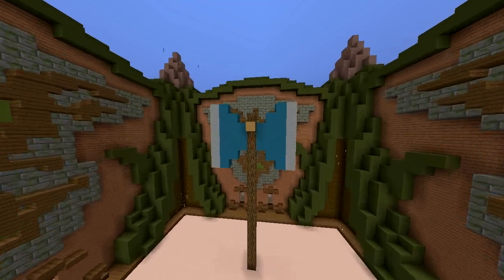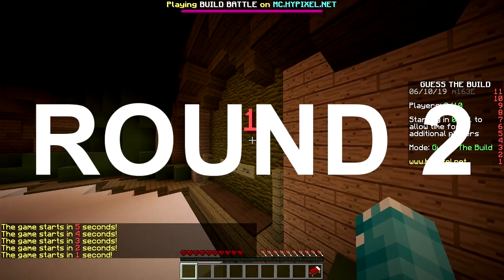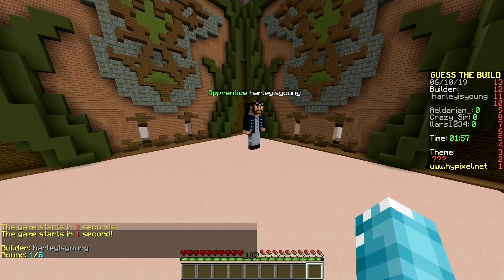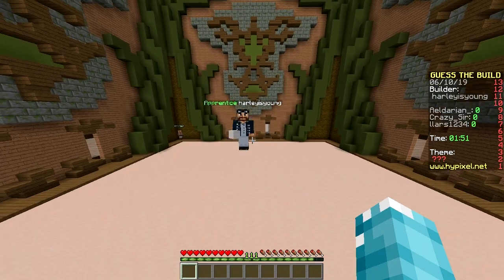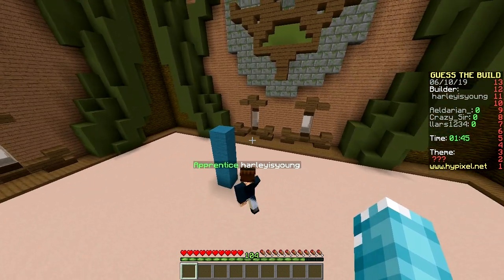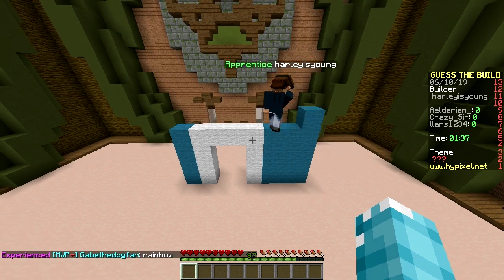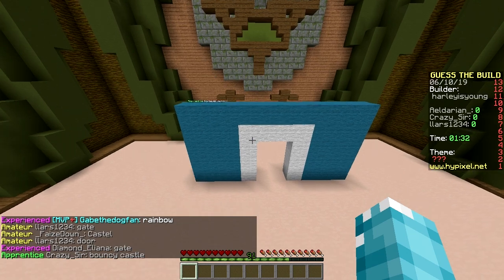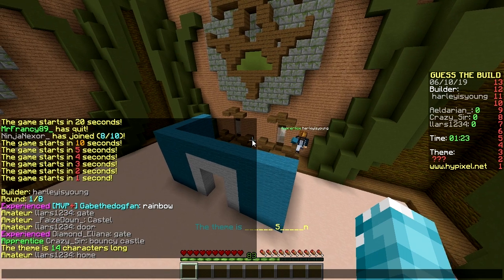Baby, here we go! First — Harley? Harley? What is this supposed to look like? I actually don't know. First builder off to a great start. He's holding white wool and blue — I'm not sure what this is supposed to look like. Just build! What is this — some kind of house? It's definitely a bouncy castle. No. Two words — station. Gas station? Bus station? Train station?